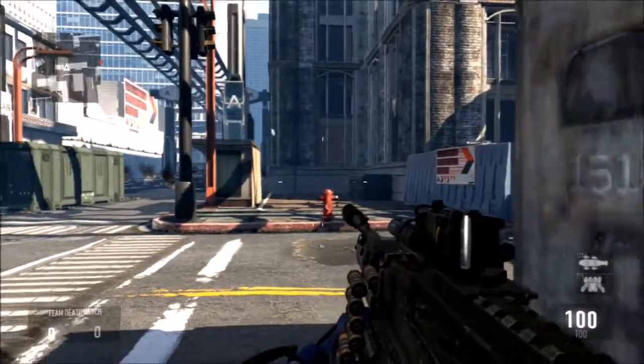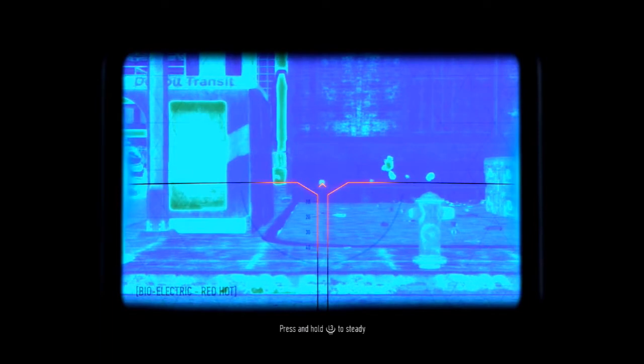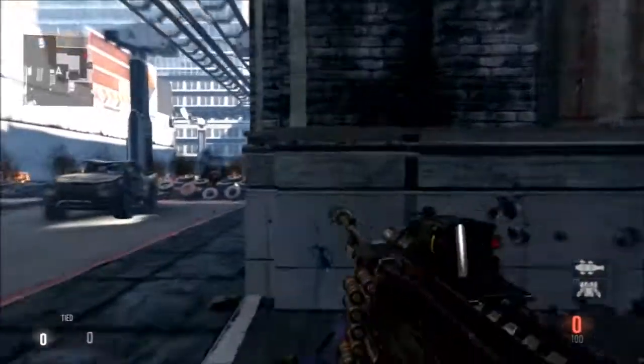I'm just going to shoot at this wall right here, and I'm going to hold down the trigger, and look how pinpoint accurate it is. I don't have a modded controller or anything, and it's extremely accurate, as long as you're holding down the trigger. As soon as you let go of that trigger, you cannot burst fire with it, you have to hold it down.